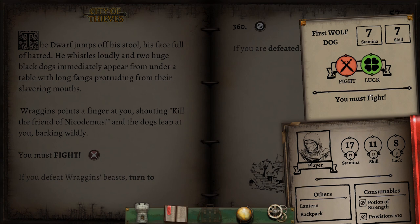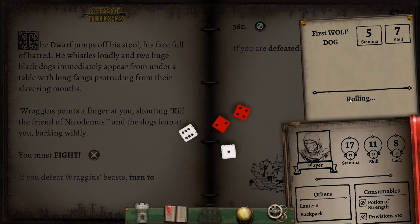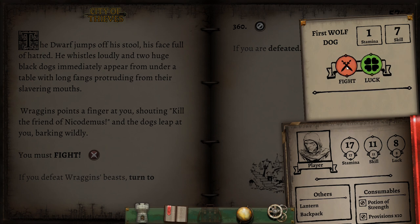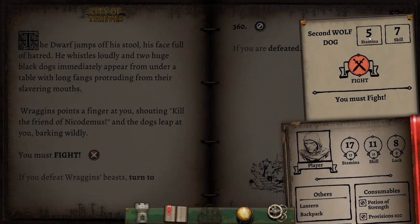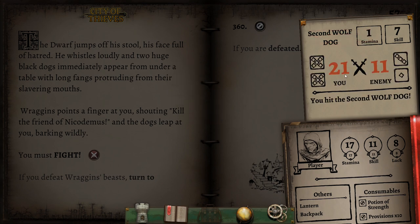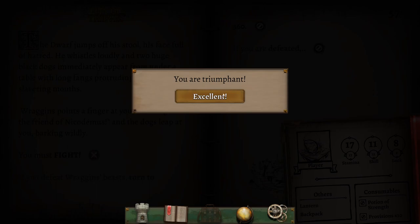The dogs have skill seven, stamina seven — we've got a reasonable chance at this. The first dog goes down — one's down. Let's face off with the second. He's got even less stamina, so that's good. Another couple of hits and this guy's going down. I think we might get through this unscathed — and yes, we do. Excellent. During our fight with the wolf dogs, Raggins runs out of the front of the shop, perhaps to fetch help. That's probably not good. But while he's gone, may as well search the place.